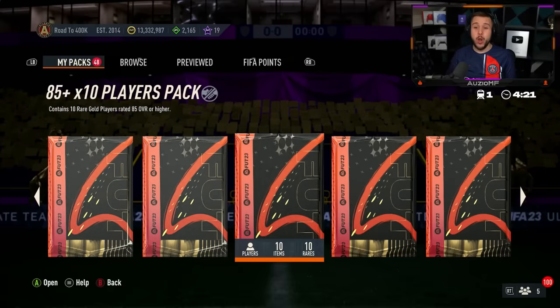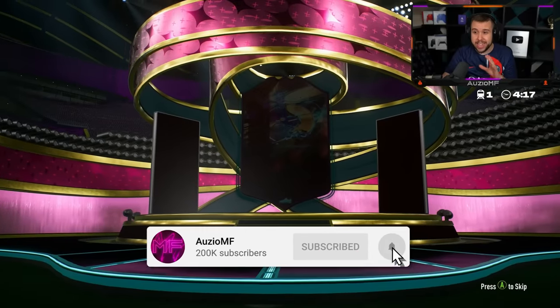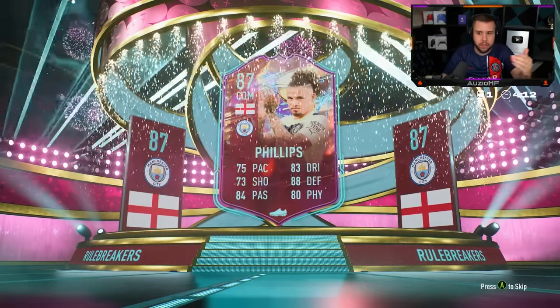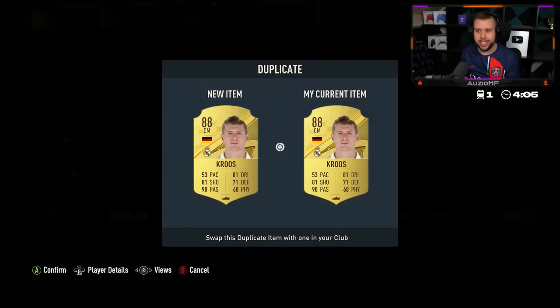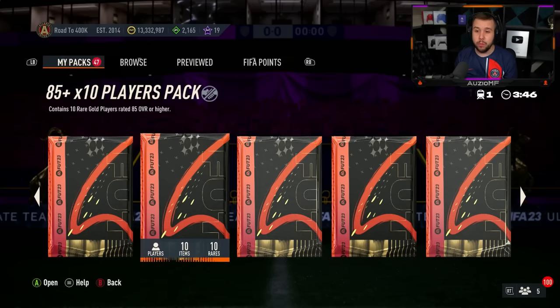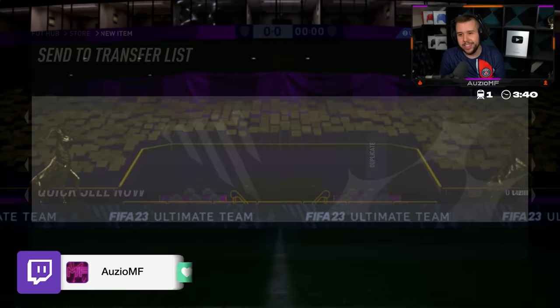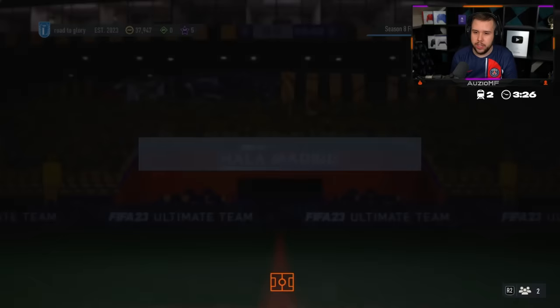Footies Team 2 looking crazy, looking so much better than Team 1, especially with the foot champ objective monthly. It's looking so much better — 85 plus times 10. If I don't get a footy card, it is what it is. Let's hope the pack weight is good because Team 1 the pack weight was rough. Let's open another — come on, show me a footies card. If I get Messi I'm gonna go crazy. No Messi, no footy card either.